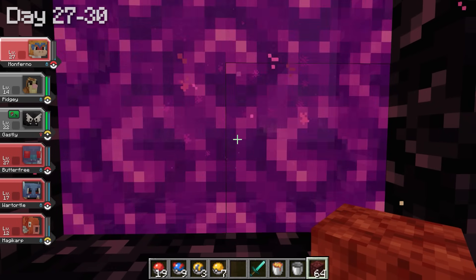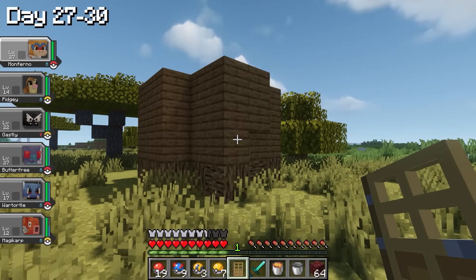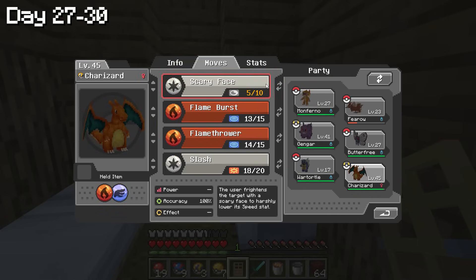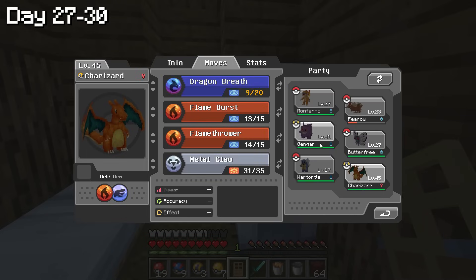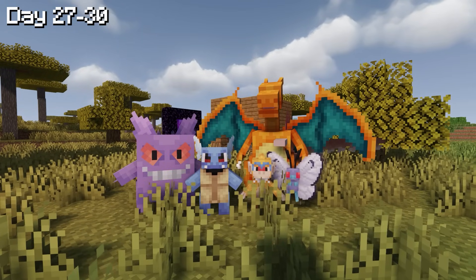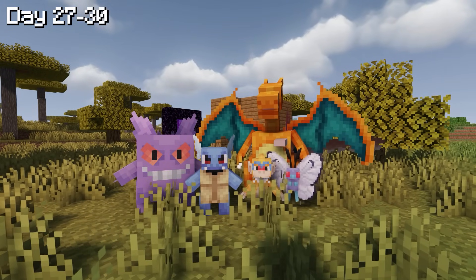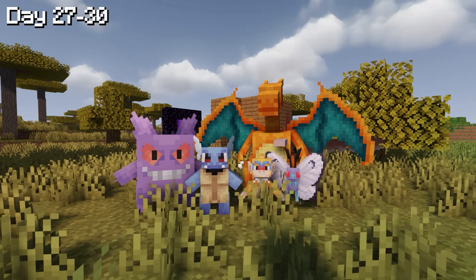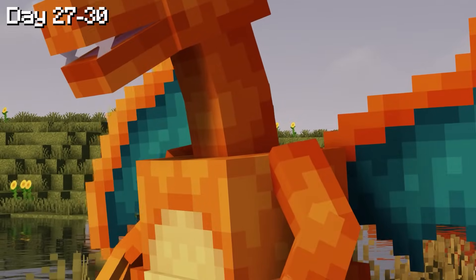I exited the Nether and built a small house. I changed some moves — gave Gengar Payback, and gave Charizard Metal Claw and Dragon Breath. Now our completely new team is Wartortle, Monferno, Gengar, Charizard, and Butterfree. Just look at them — they're growing up so fast. I remember when I first caught them 30 days ago.